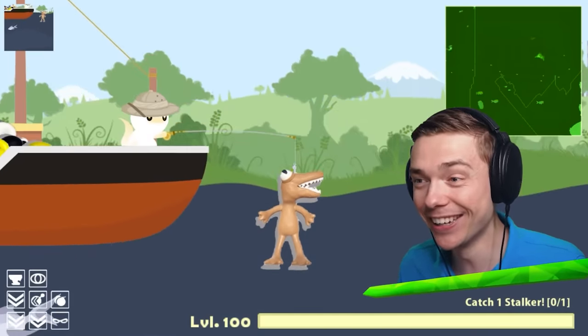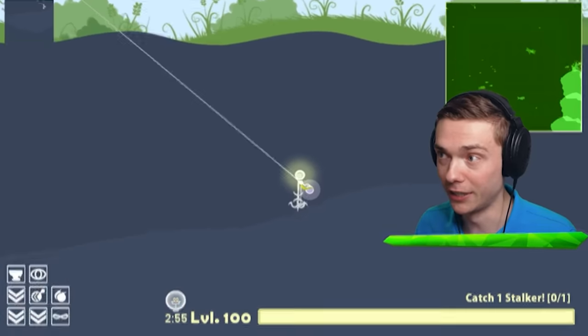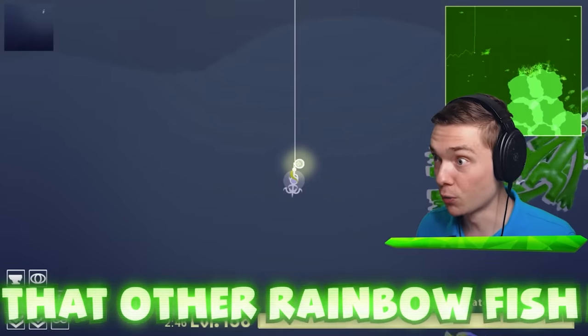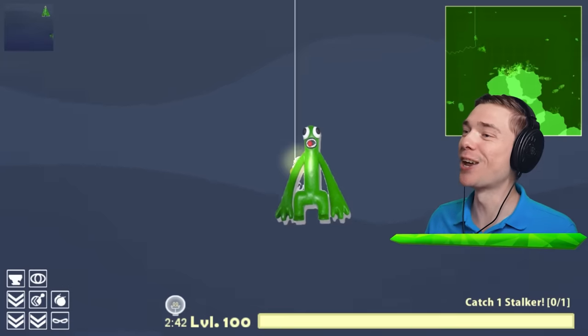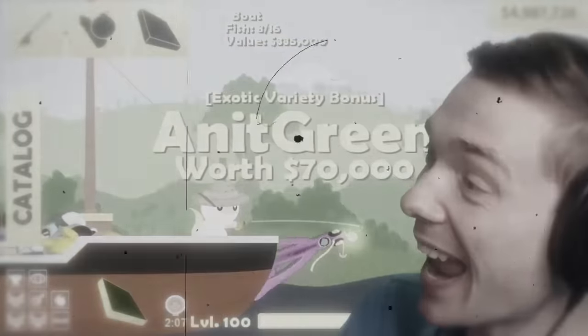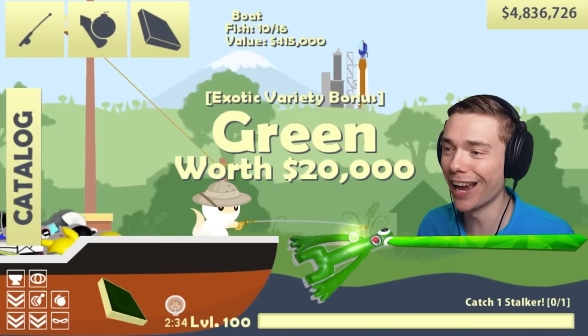Let's go! How you doing, sir? 10 grand! Let's definitely get a new light, and let's see if I can find that other rainbow fish. Wait a minute — green? That's gotta be green, right? That's gotta be him! And we get the anti-green, I think? And now we get the green — it's beautiful! 20,000, let's go!